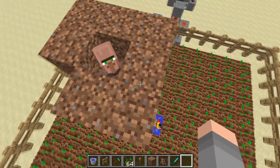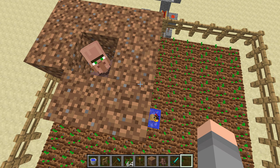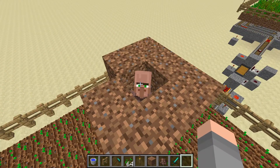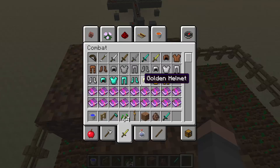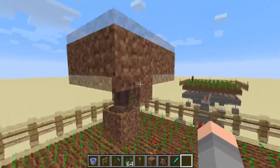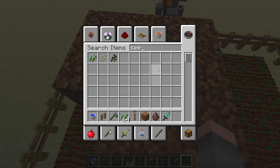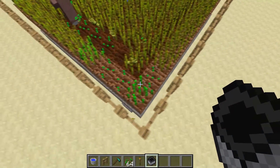Now you need to get a farmer villager. If you don't know how, you can turn a zombie villager into a villager — just look it up on YouTube. I think it needs to be a farmer villager, but I'm not 100% sure. Before you drop him down, give him eight stacks of seeds, because he has eight inventory slots, so it'll fill up his inventory.